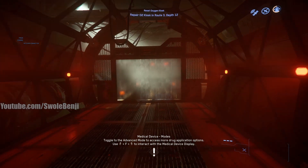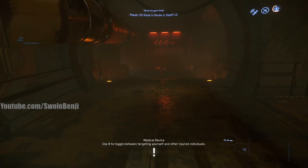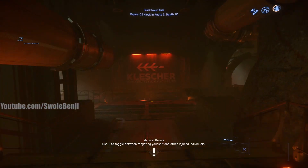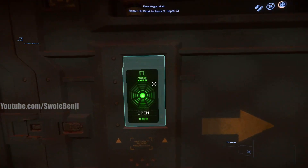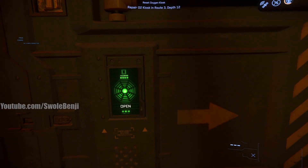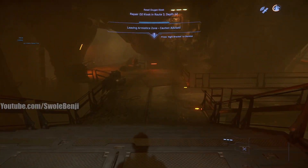Before I get to the cheat sheet, I'm going to show you how to get to the Repair O2 Kiosk mission. You go through the work mines, take a left, follow the arrows, and that puts you in the work mines themselves. You'll know you're going the right way because the sign will say 'work mines.' Open the door and you're technically in the work mines.